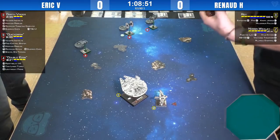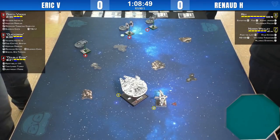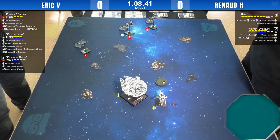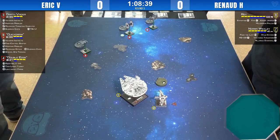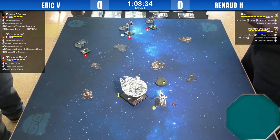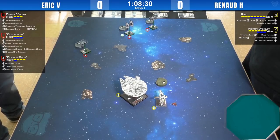We don't see much of the TIE Aggressor. When they came out they were everywhere, but now they're a bit more rare. I think they were a ship that wasn't able to find their niche. I actually really like Double Edge with Trick Shot and TLT — he can hide behind rocks the whole game and throw four dice with the TLT shots.